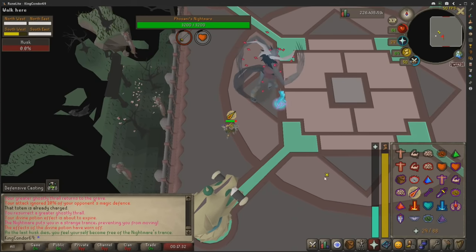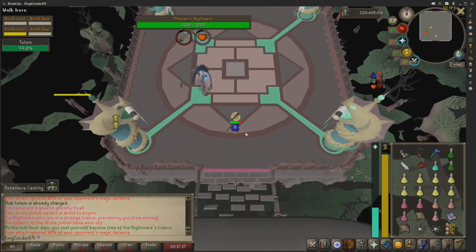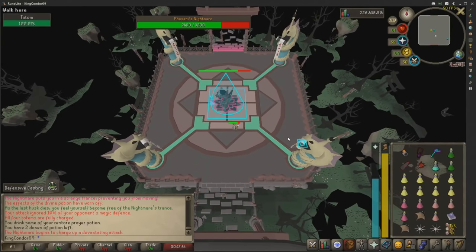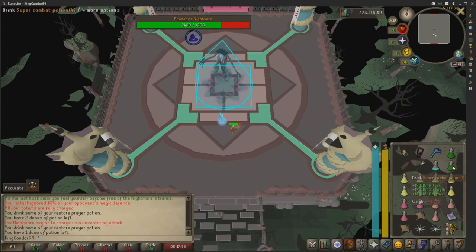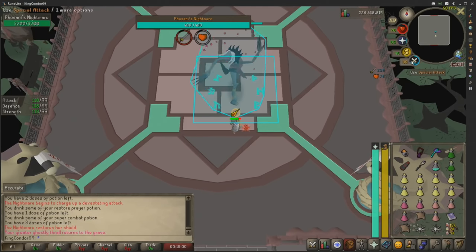The husk will damage you — just tank it, it's not really a problem. You can do this boss essentially without food if you're good enough. The blood fury is a huge part here. That's the first phase dead. Every single time a phase ends it's going to summon one sleepwalker, with an additional sleepwalker each phase. For the first one, just kill it with the Trident. Our divine potion's worn off so super combat up — business as usual, just like the last phase.